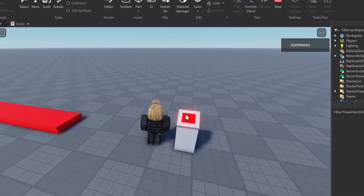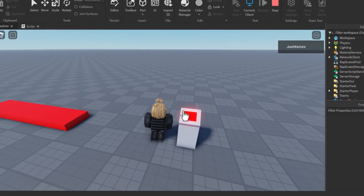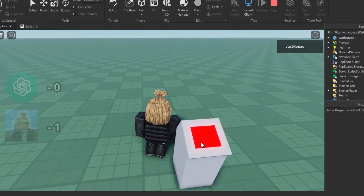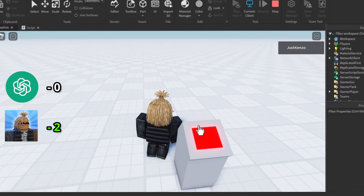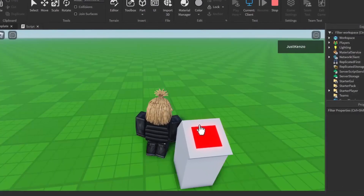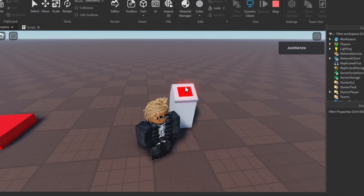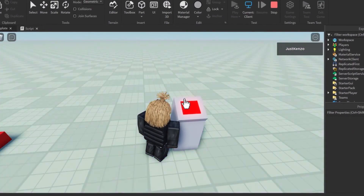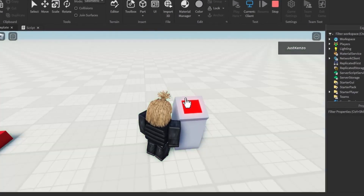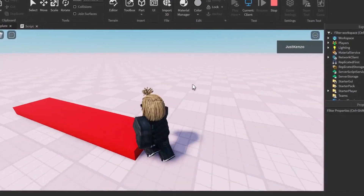Let's go ahead and test it. If I press this button it should change the baseplate's color to a random color. 3, 2, 1. There we go! The click detector is a bit weird but that's not my fault — that's on Roblox. But as you can see, every time I'm clicking it's changing the color.